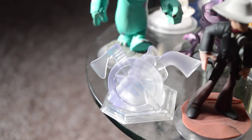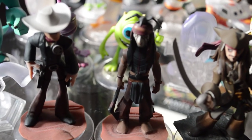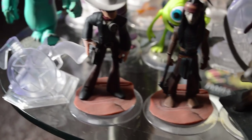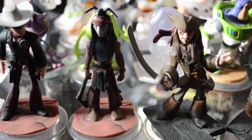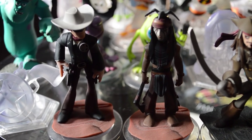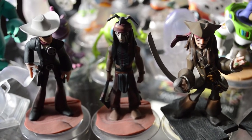Next up is going to be the Lone Ranger play set — there's the play set piece right there. You get two characters with these guys. I have to say that the Lone Ranger play set was my least favorite play set for Disney Infinity. I wish they would have made another play set instead — maybe a Little Mermaid or Finding Nemo. Mainly the reason why they did it was because the Lone Ranger movie came out right around the same time. We have the Lone Ranger and Tonto.